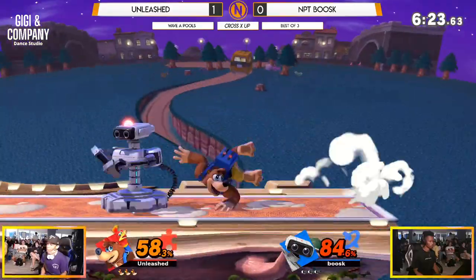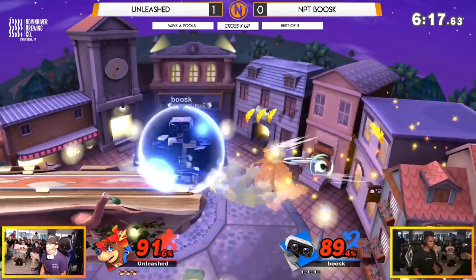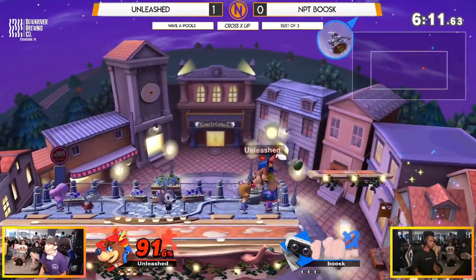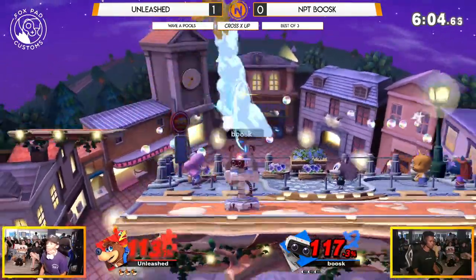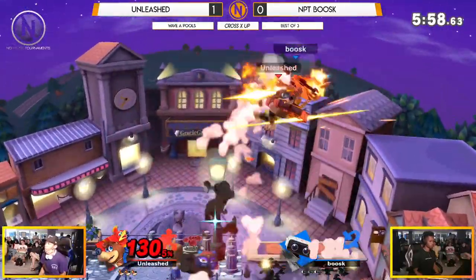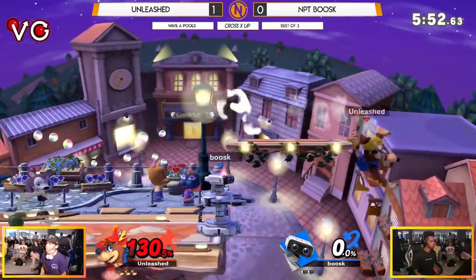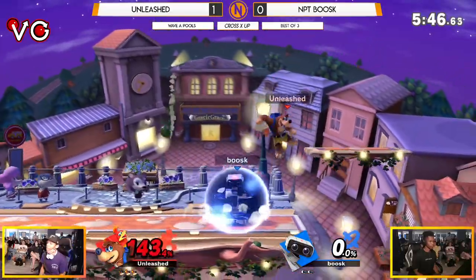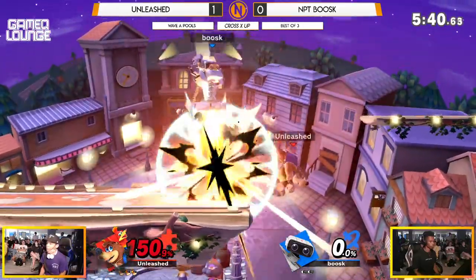One thing Boosk hasn't been doing is using a lot of ROB's side B. Maybe saving it for the exact right moment. Unleashed rolling on the stage, almost getting the reversal there — that's so huge. Still looking really crisp to start off Game 2. Boosk just barely escaping the down throw, potentially into up tilt, and the Wonderwing just barely escaping once again. Those grenade confirms are more than explosive — they are polished. But nothing beats a down throw into a no-mash. Beautiful option from Unleashed to recognize a bad predicament.